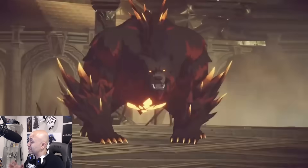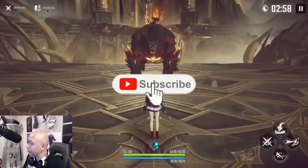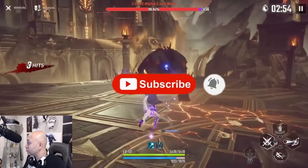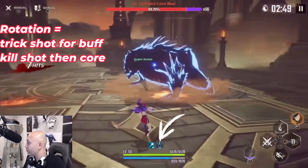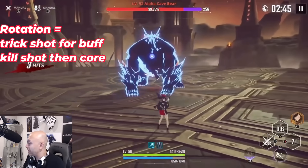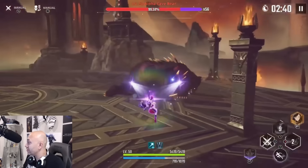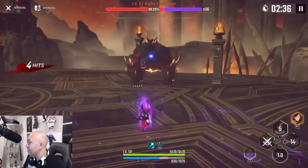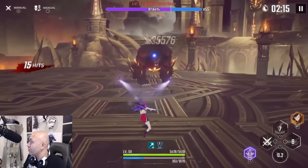At A0, the rotation is very simple. You always want to keep up Trick Shot and always keep up that buff — you can see it on the right there with the little arrow pointing at it. That buff gives you defense penetration and a damage increase based on your defense penetration. You want to do as much core damage and Kill Shot as you can, continuously dodging, keeping your distance, refreshing Trick Shot to keep the buff up.